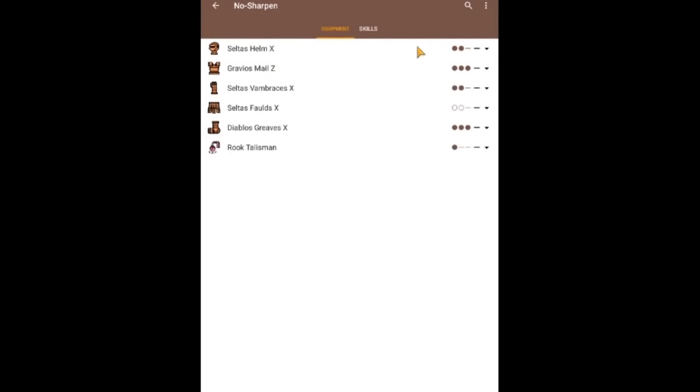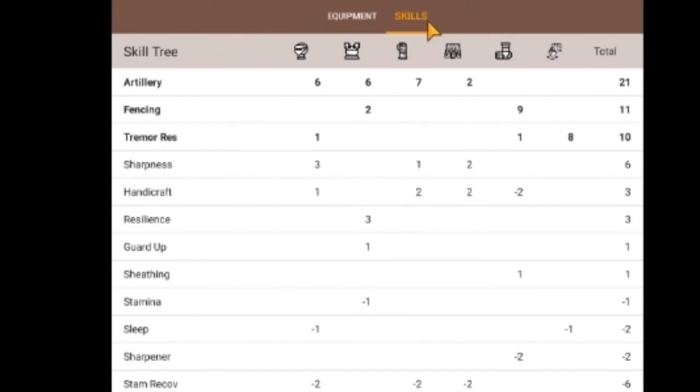So I had to use the MH4U database app to make the armor set that I need. The key is to maintain the Mind's Eye skill. I also have Tremor Resist, which helps, and Max Artillery, which will be a lifesaver.